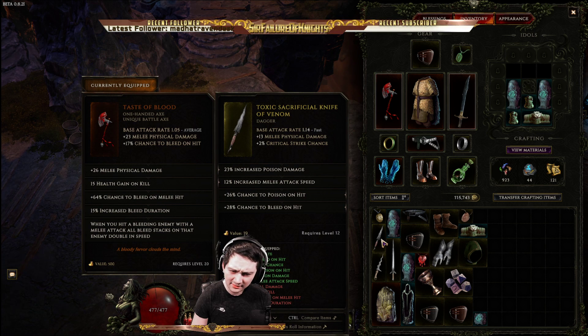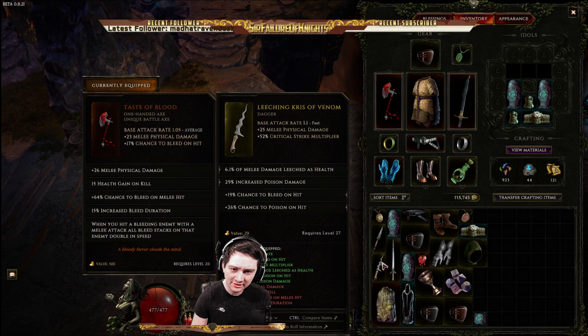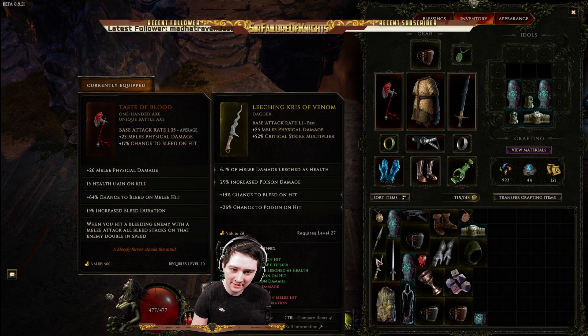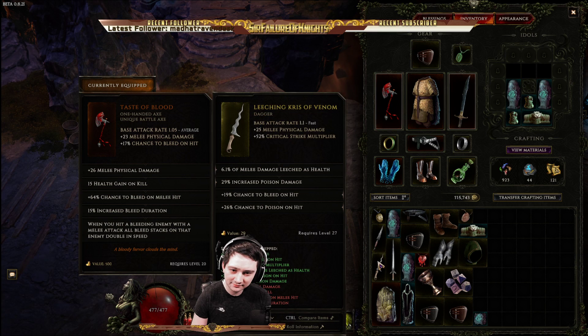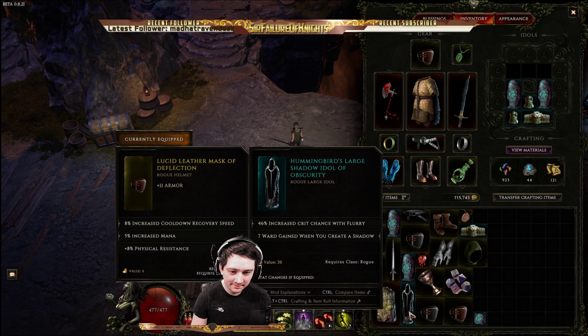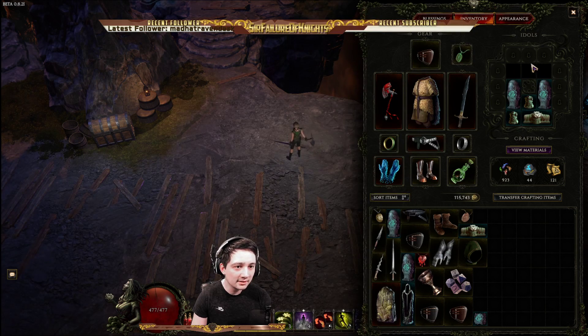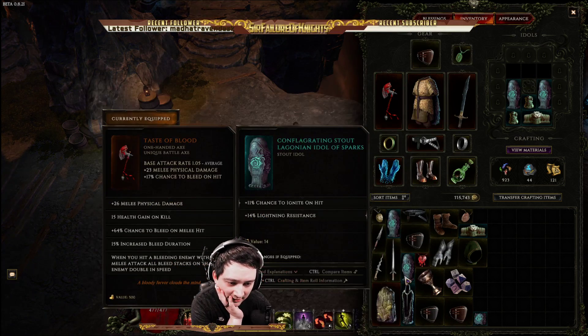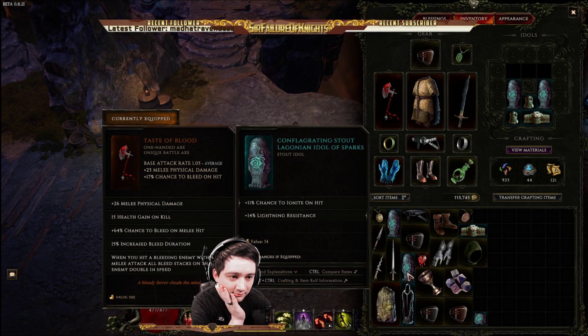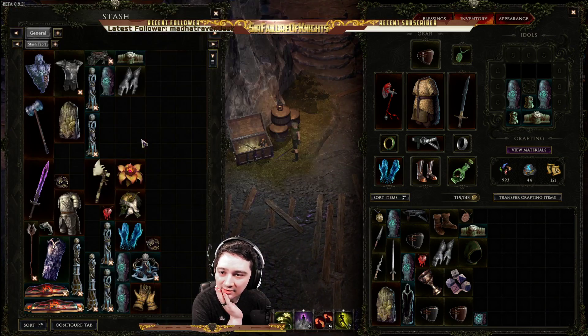Did I make another dagger? Oh no, I just made a better one. I don't use flurry, so that's not useful. But we did unlock some relic spots — I didn't see that. Do we have any more flat? I still don't know why this has happened.